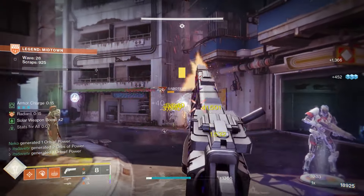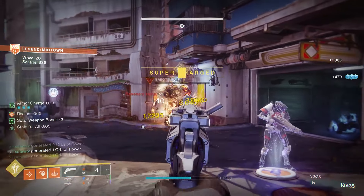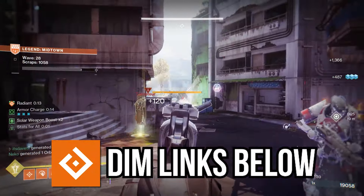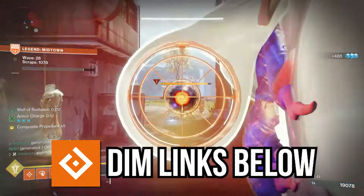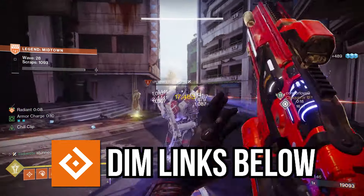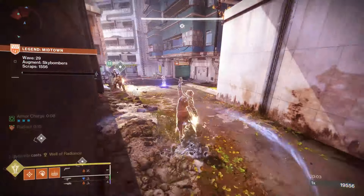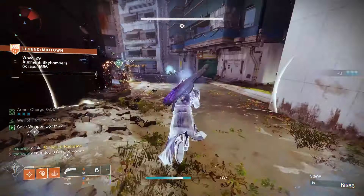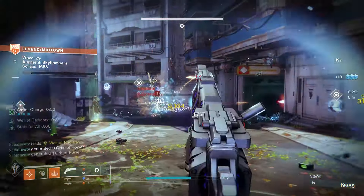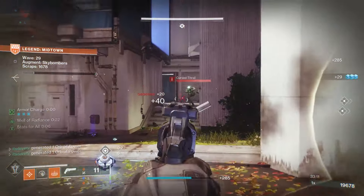That, ladies and gentlemen, is my Onslaught Phoenix Protocol build. Let me know what you think in the comments — I'm going to put the DIM link in the description so if you want to copy everything I'm using, down to the subclass, armor mods, weapons, and even the drip, it's all there. You can switch out some fragments and weapons — you have multiple options with this build, so test it out for yourself.